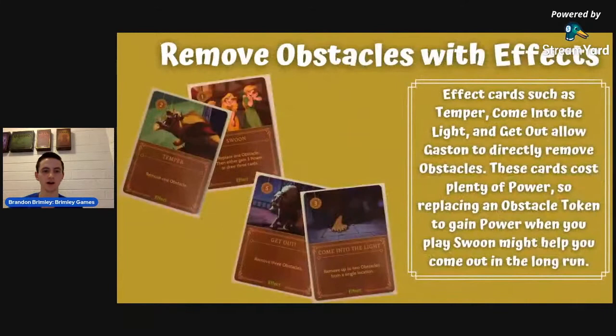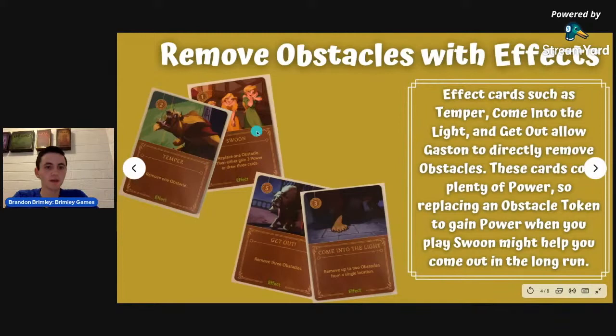The first thing Gaston can use to remove obstacles is effect cards. There are four of them: Temper costs two power and removes one obstacle. Swoon costs one power but requires you to replace an obstacle — the upside is you gain power or draw three cards, getting you closer to your objective if you draw something good like Temper, Get Out, or Come Into the Light. Get Out costs five power but removes three obstacles, and Come Into the Light costs three power and removes up to two obstacles from a single location. Combining several in one turn can pull off a sneak attack victory.